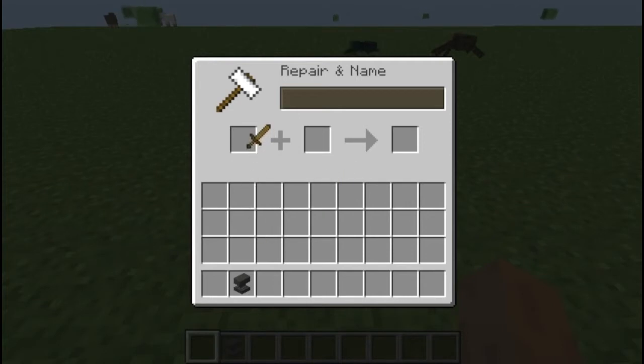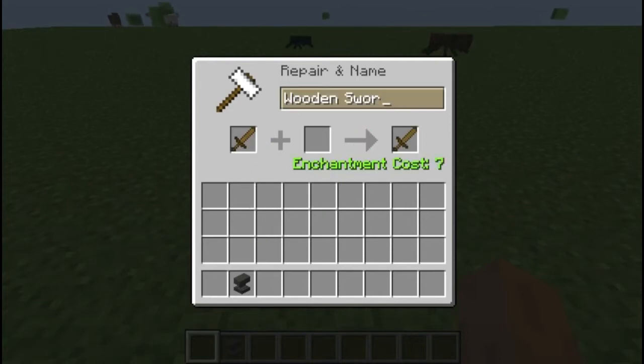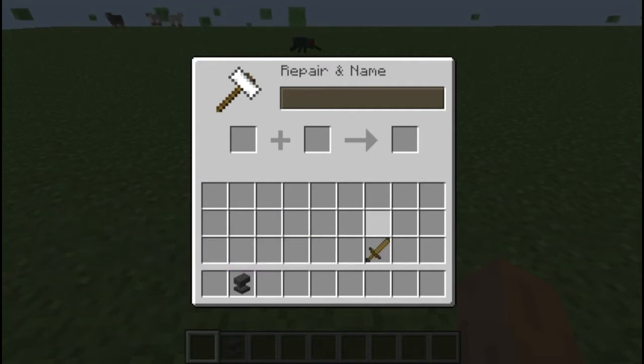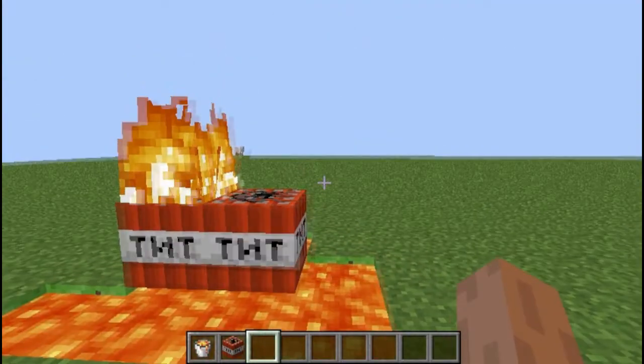Anvils have a character limit. I'm going to name this item — the 'Majestic Hobo Sword of Kirkens' — to demonstrate that limit.